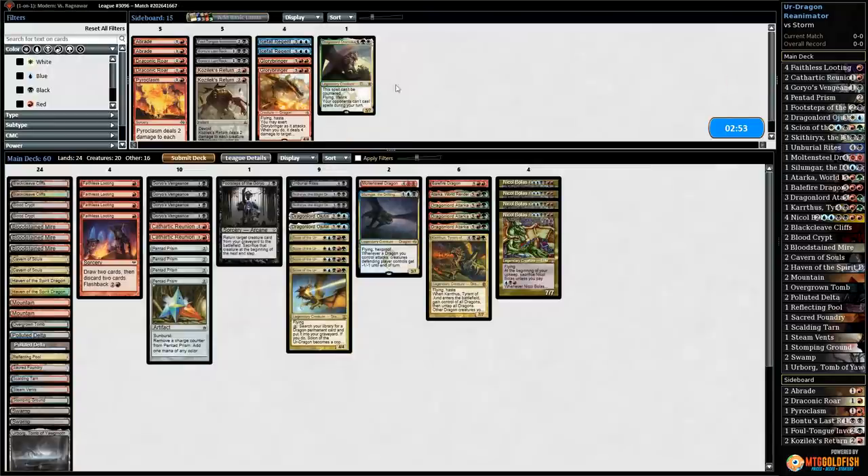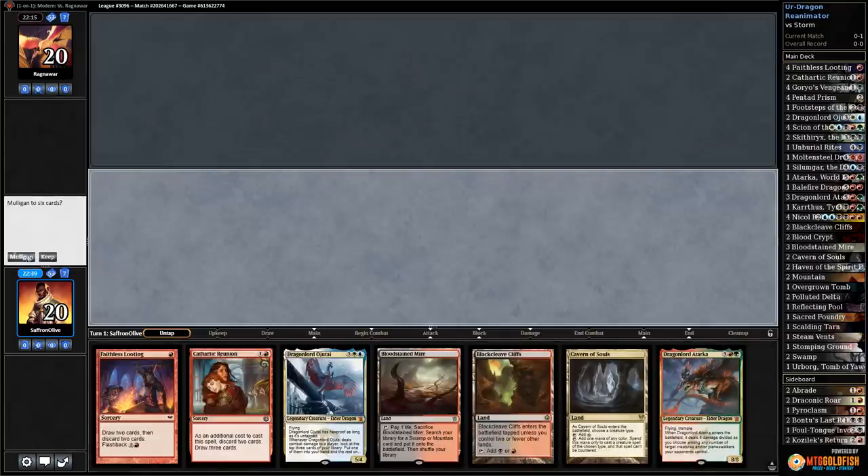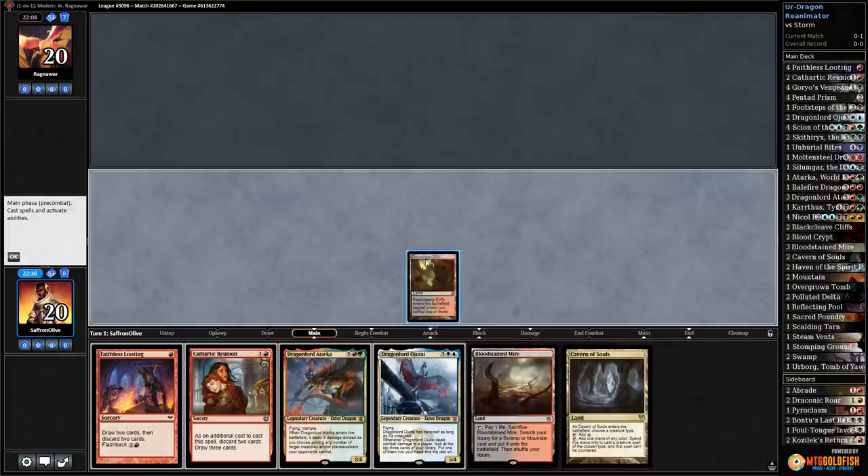That was brutal. Our only realistic shot of winning is comboing. That Unsubstantiate was brutal — if it's played, it's a one-of, so the chances our opponent had it in hand aren't super high, and we would have just beaten Storm if they didn't have it. A reasonable amount of Storm decks don't even play it, but alright — we get to play first, let's have the nut draw.